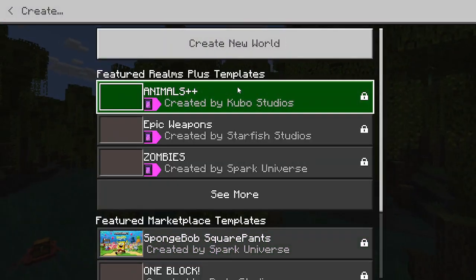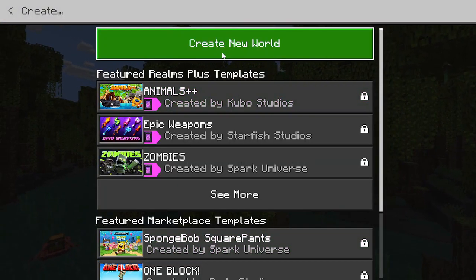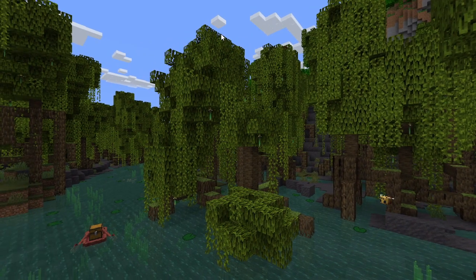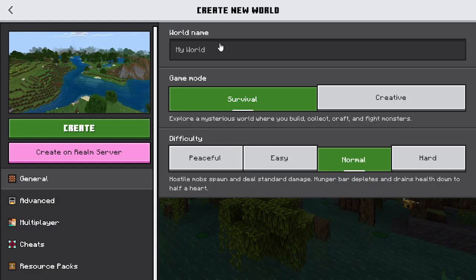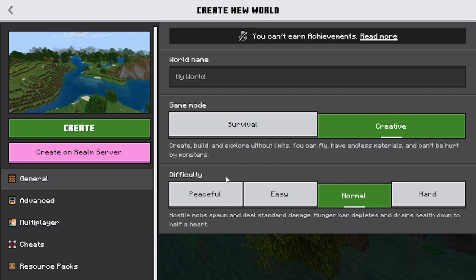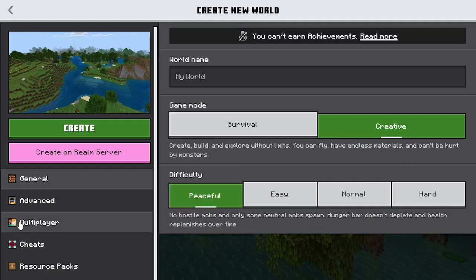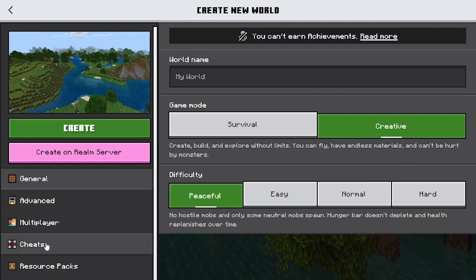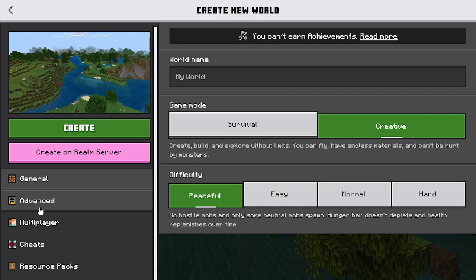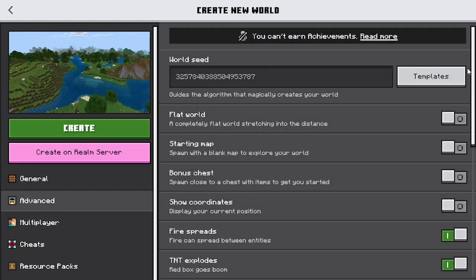I tried to make this video yesterday, but looks like the footage was cut out — there was no footage, just the audio. So I just realized that now and I'm filming the video again. You also need creative mode because the things we're going to need you can't get in survival.